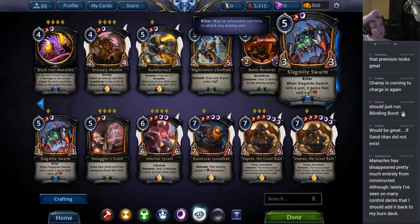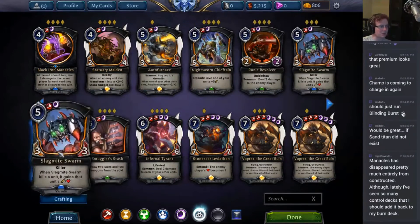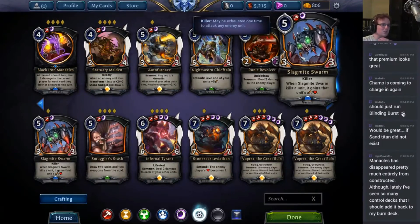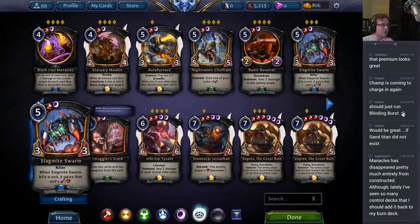Slyge Might Swarm: 3-3 Killer. When it kills a unit, it gains that unit's attack plus toughness. This happens even if it goes into the void, so it's a pretty decent card to reanimate. Another fun control card that actually gets really ridiculous and out of control. It's pretty hard to get that first unit with Slyge Might Swarm — after that, it's really easy. But it only has one instance of Killer, so it's not always going to get all that big. It's a little too awkward to play in ranked, but it's a lovely card in draft.